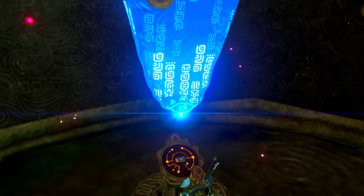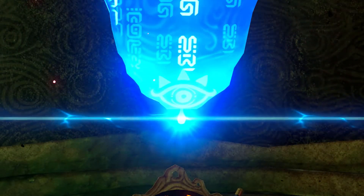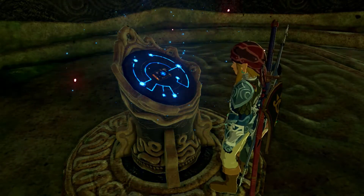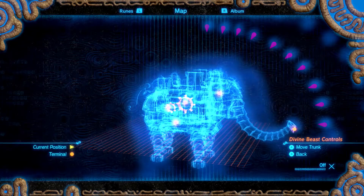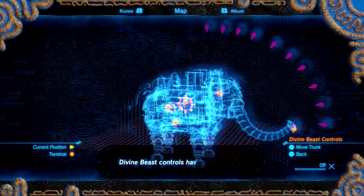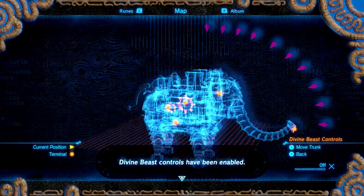We get to watch yet another map-getting scene, which is unskippable, as are all map-getting scenes. And it seems we have controls to this divine beast, which is interesting.